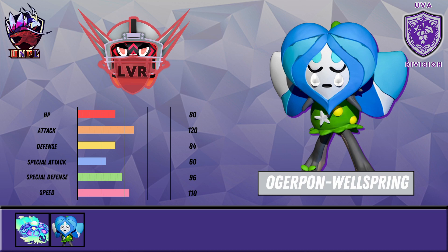With U-turn, Spikes, and Ivy Cudgel — plus Horn Leech, Wood Hammer, Knock Off, Brick Break, and possibly Play Rough — this thing is a demon. I've always wanted to use Ogrepon since the DLC came out last year. I've been in a few leagues where I had a chance at it and just couldn't get it done. Ogrepon Wellspring is going to do great things for our team.